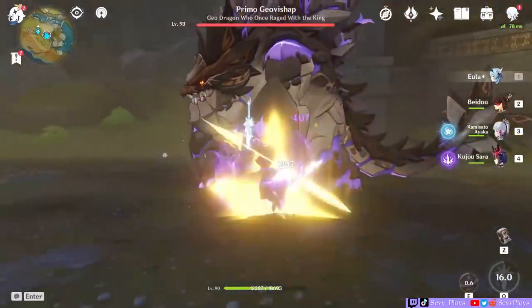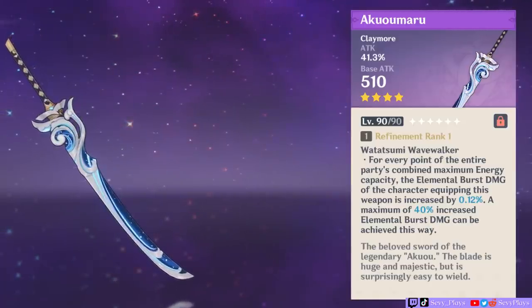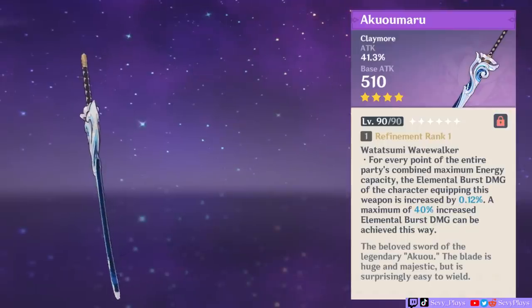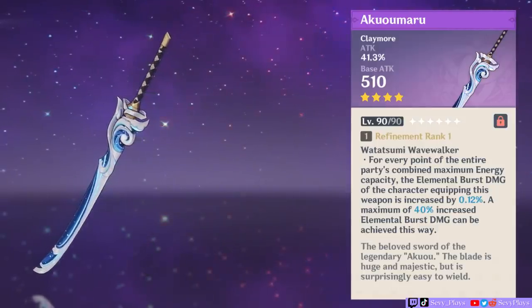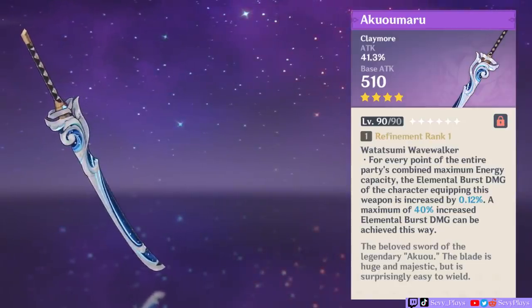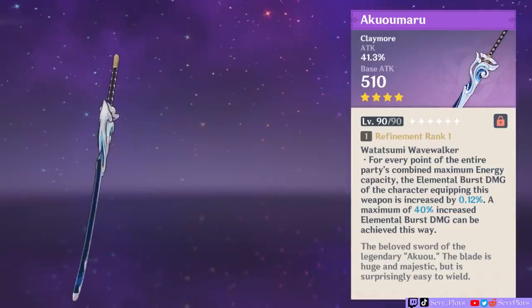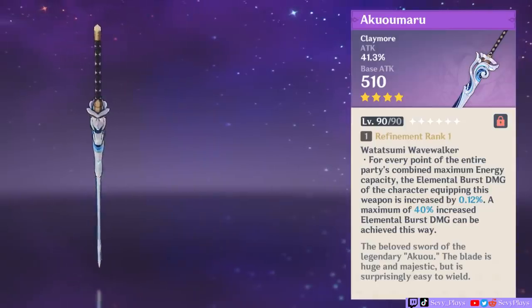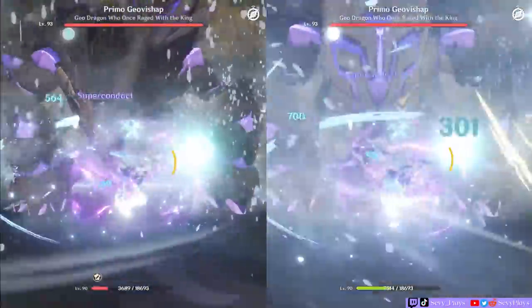So let's see what the Aquamaru has to offer. Let's examine its stats and effect at R1 and level 90. It has a low base attack of 510, which is offset by its attack percent second stat. If you compare it to something like a Wolf's Gravestone or the Unforged, the character's attack stat will be quite far off. The Claymore's strength comes from its passive effect, which is also what makes it fit for a burst DPS Claymore user. If you combine all your party's elemental burst cost, the equipped character's elemental burst damage will be increased by 0.12% for every point. So a team with 320 energy will give a 38.4% burst bonus, while a team with Raiden at 330 energy capacity will give 39.6%.